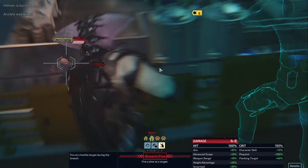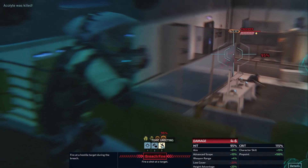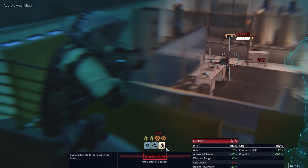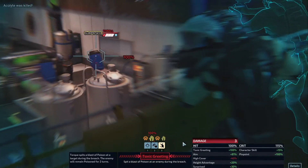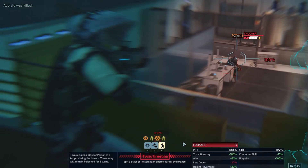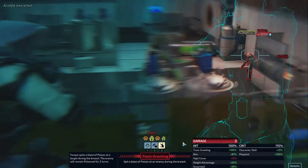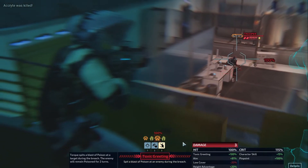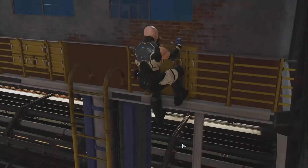Yeah! Very nice. Six damage. We can guarantee a hit somewhere. Surprise thrall, surprise thrall, the alert trooper — I like the idea of toxic greeting him to wipe him out. He's alert as well. I'm not exactly sure what alert units do. The surprise thrall in the back is different than this alert trooper. I'm going to poison him. Let that two damage do something good.